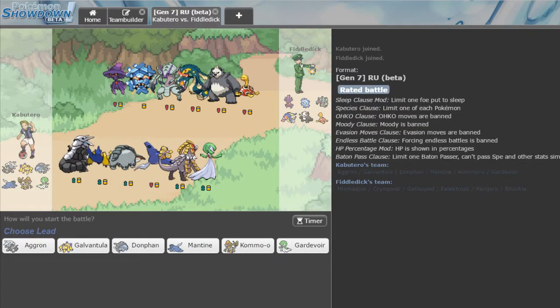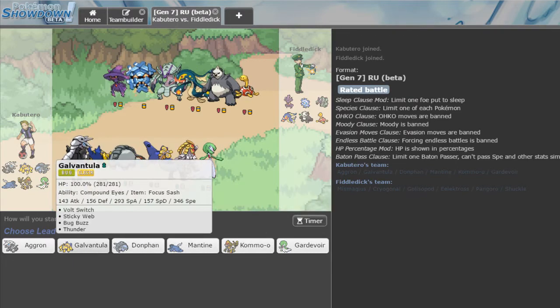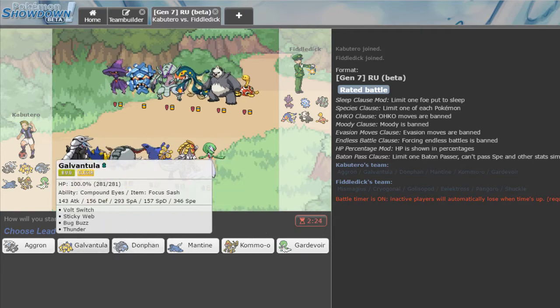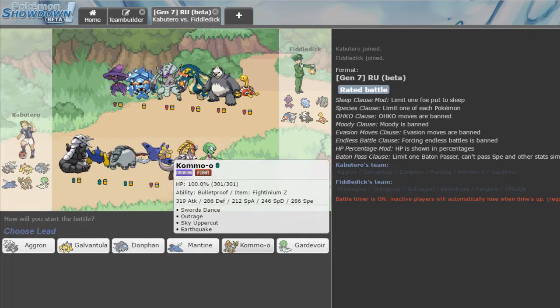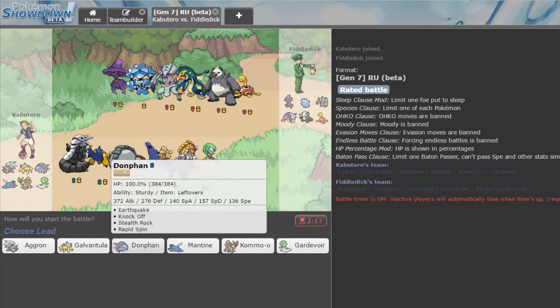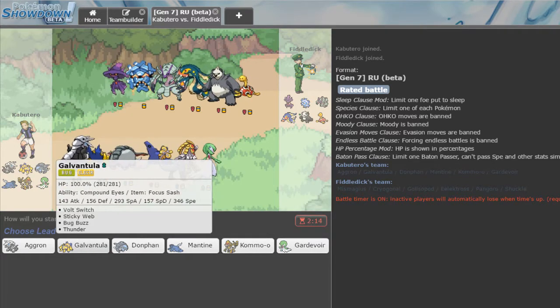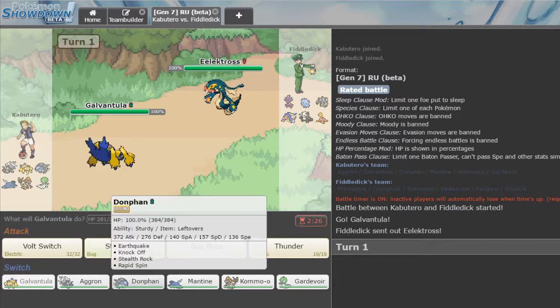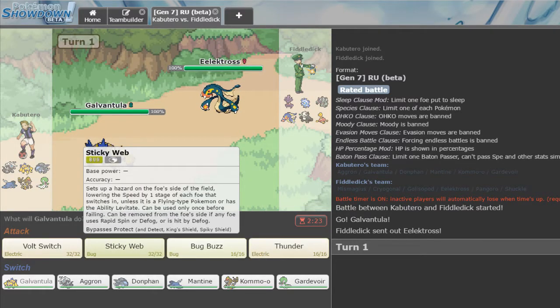Next opponent has a spinner and a Shuckle. Magius — I don't think it's faster than Galvantula. He's got no ground type, so I think Galvantula outspeeds his whole team, nothing stops me from leading Galvantula. He leads off with Electros. We're going right for the Sticky Webs and then Volt Switch out.